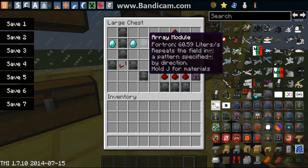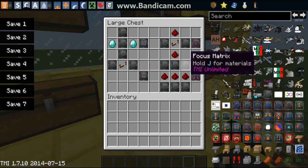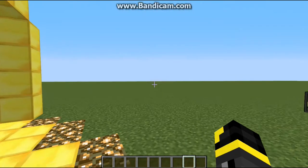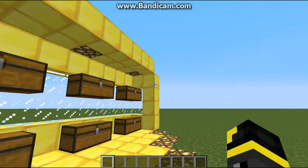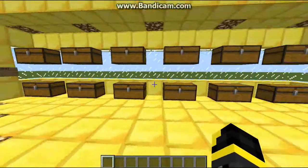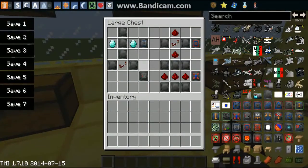The array module repeats the field in a specific direction and needs two diamonds and three focus matrices. To create a disintegration module, which will disintegrate blocks when activated, if you're in the middle of a forest it will disintegrate all the tree blocks so you'll be able to pick them up.